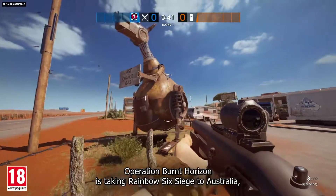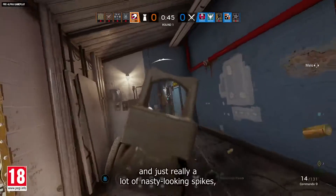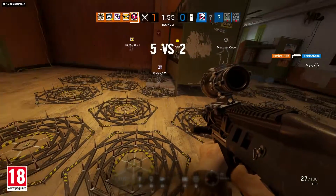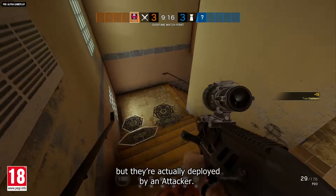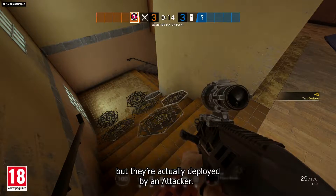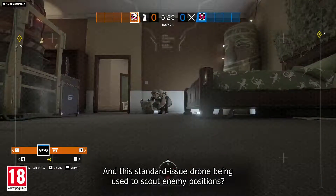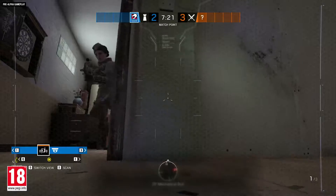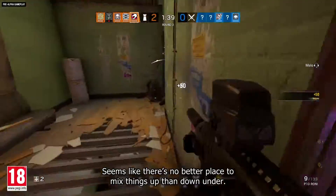Operation Burnt Horizon is taking Rainbow Six Siege to Australia, bringing two new operators, one new map, and just really a lot of nasty looking spikes. Now these may look like something a defender would throw down, but they're actually deployed by an attacker. And this standard issue drone being used to scout enemy positions is being controlled by a defender. Seems like there's no better place to mix things up than Down Under.